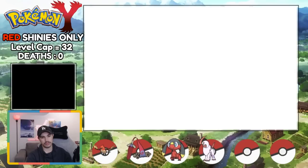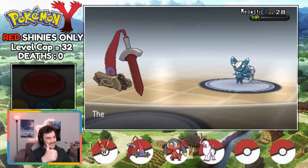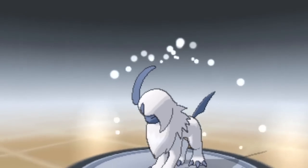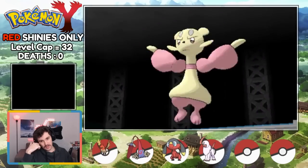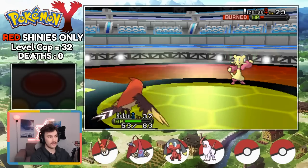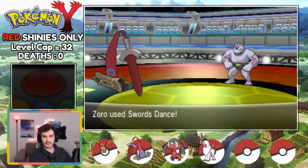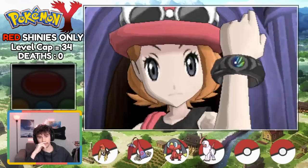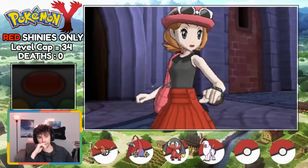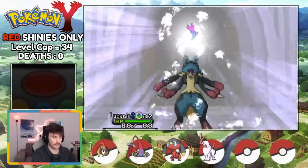On our way to Lumiose City and badge number three, Team Flare gets in my way again. Even though their red suits are very cool, I must destroy them all. Our rival challenges us for the right to use Mega Pokemon - this fight is very easy. Zoro takes down Meowstic with Shadow Claw, Absol gets finished by Robin, and Doublade knocks Furfrou. This leads us to the Fighting Gym of which we are very prepared for. Honedge sets up two Swords Dances and knocks out Mienfoo, Machoke, and Hawlucha. We can now claim our Mega Bracelet! If you're enjoying the video, drop a like and subscribe. I'm always talking in my Discord - link in the description below.